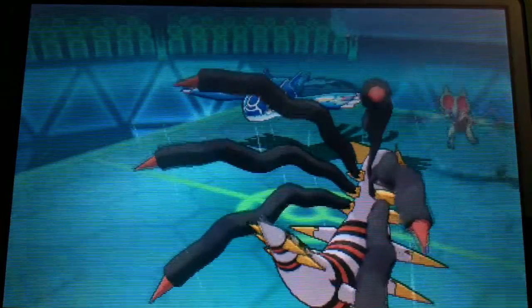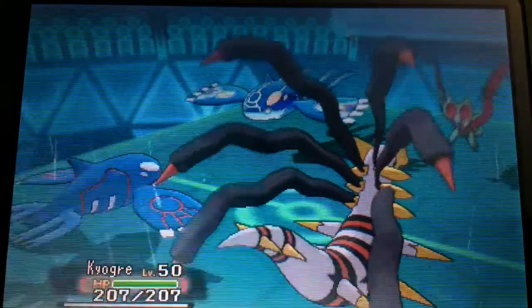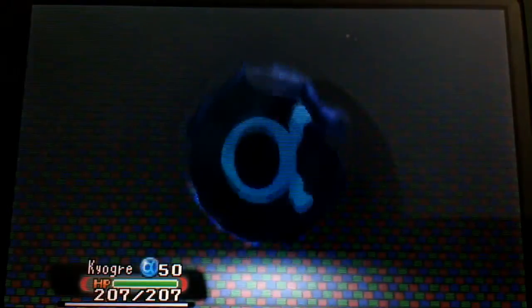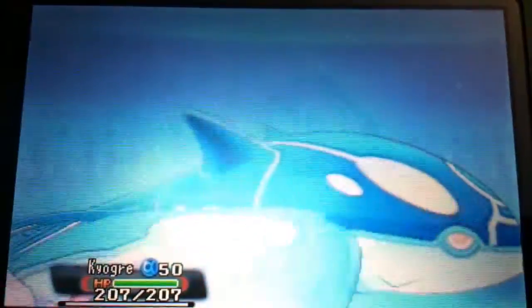So I send in my own Kyogre. It has Thunder — it's a standard set: Origin Pulse, Ice Beam, Thunder, and Protect. Nothing amazing.